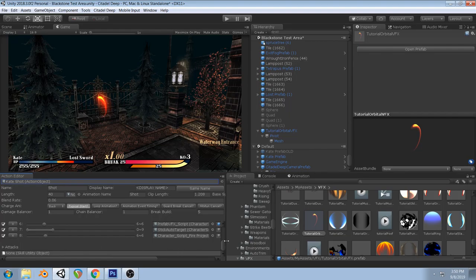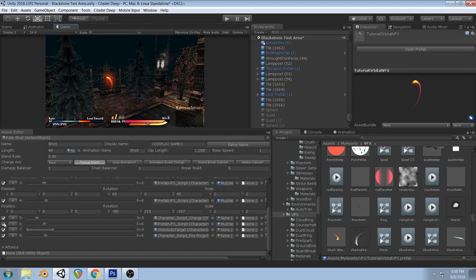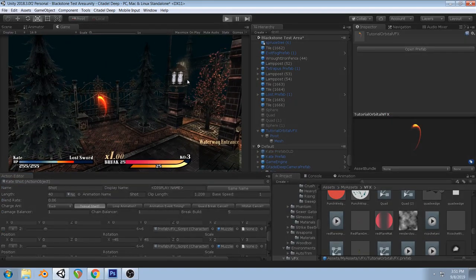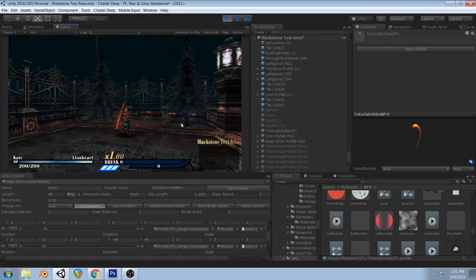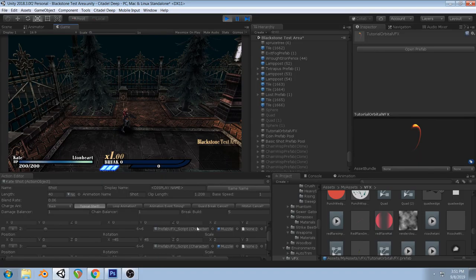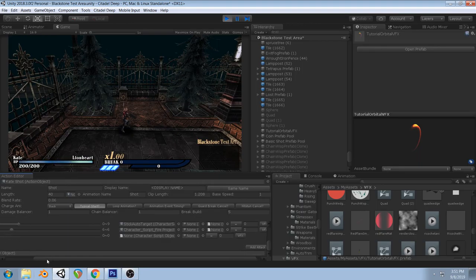We're gonna go into our shot and turn off all these other effects — this is engine specific, sorry if you don't have this because it's really specific to my game. Once we turn those off and fire, we don't have those orbital effects but we have the other effects. Now we can test it with them — add an event and this is going to let us tweak it alongside where it's gonna exist in the game.